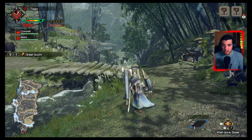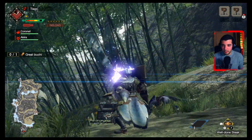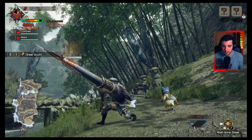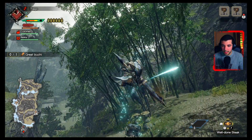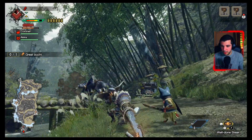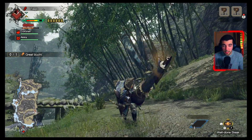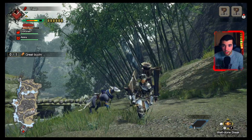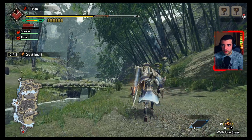Another very important move — going back to what I showed at the beginning: after launching a Wyvern Fire, if you use the Silkbind move left trigger and X, you do an overhead slash that can combo into other moves. Notably, it significantly reduces the Wyvern Fire cooldown, so it's really important to keep that in mind.